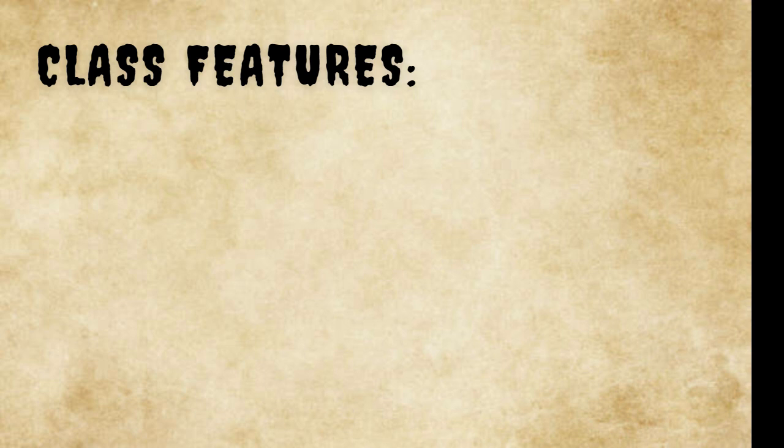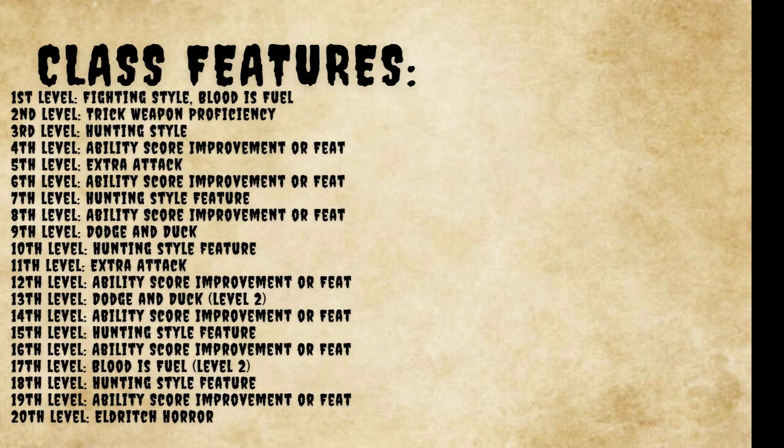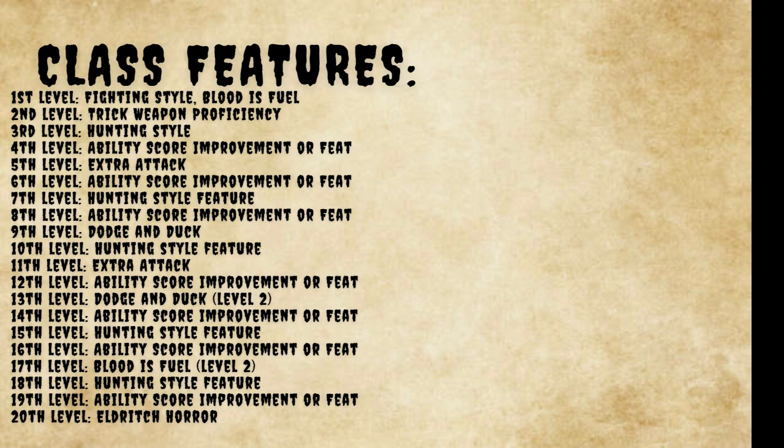The Hunter has the following class features. At first level: fighting style and Blood is Fuel. Second: trick weapon proficiency. Third: hunting style. Fourth: ability score improvement or feat. Fifth: extra attack. Sixth: ability score improvement. Seventh: hunting style feature. Eighth: ability score improvement or feat. Ninth: dodge and duck. Tenth: third hunting style feature. Eleventh: another extra attack. Twelfth: ability score improvement. Thirteenth: dodge and duck level two. Fourteenth: ability score improvement. Fifteenth: hunting style feature. Sixteenth: ability score improvement. Seventeenth: Blood is Fuel level two. Eighteenth: hunting style improvement. Nineteenth: ability score improvement. Twentieth: eldritch horror.